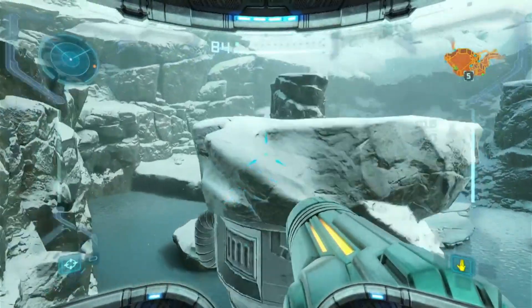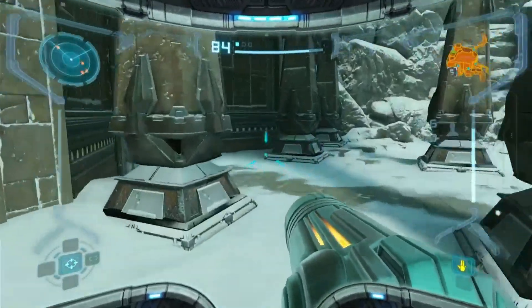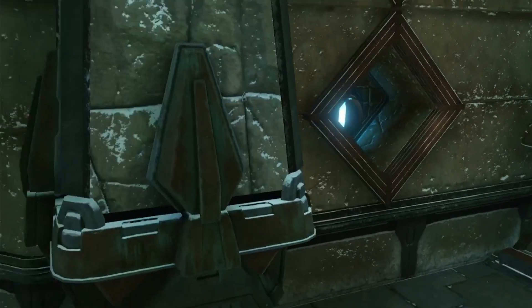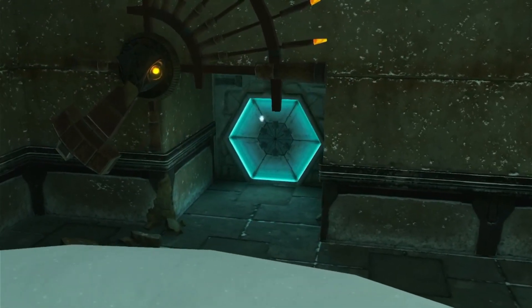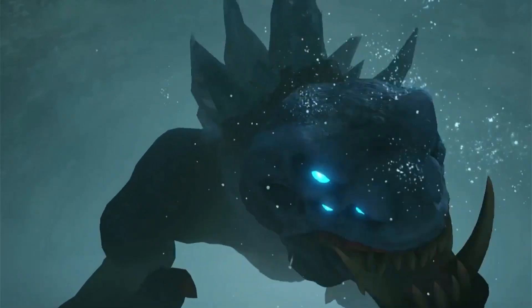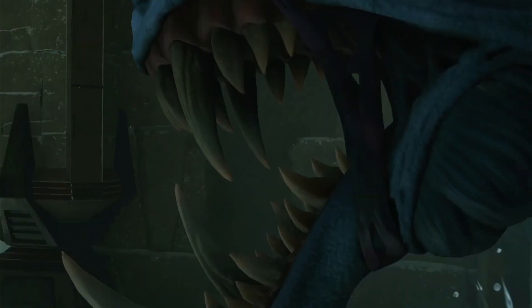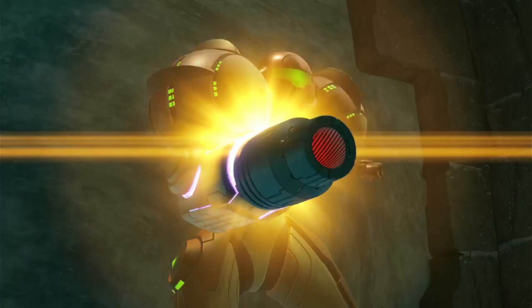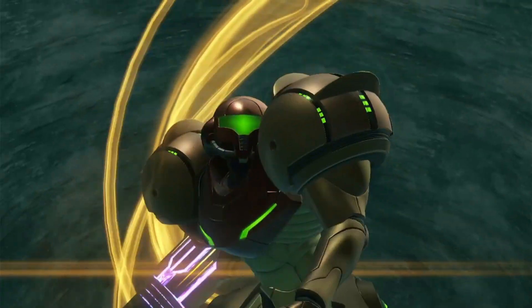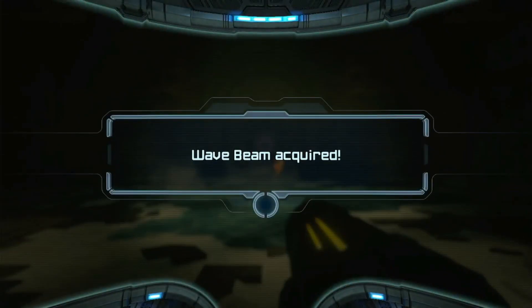So then we make our way back to Phendrana Drifts, and that leads us to a puzzle we have to solve to get through a door, leading to an epic boss fight with a magnificent monster. It was a hard-fought battle where I almost died, but that turned into us getting the wave beam — so now we can open doors that have purple on them. And that has been your Metroid Prime highlight.